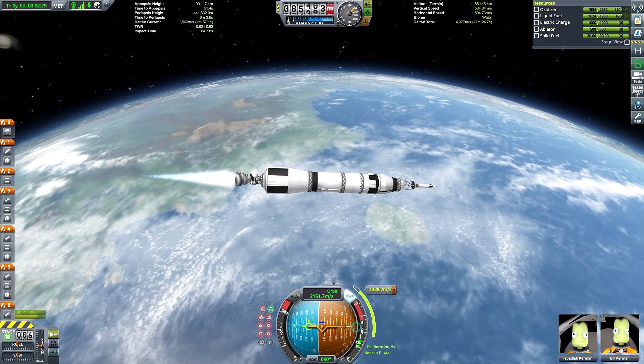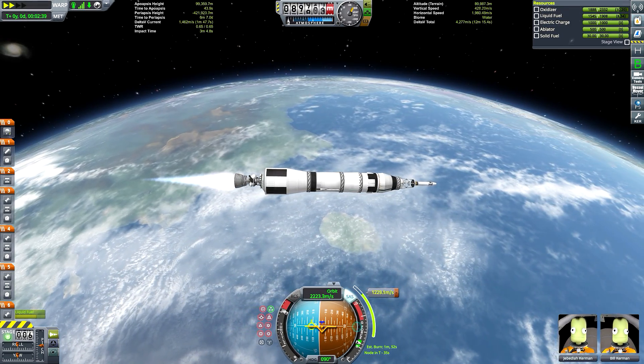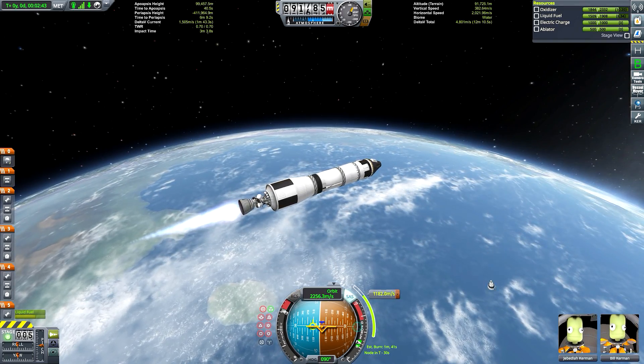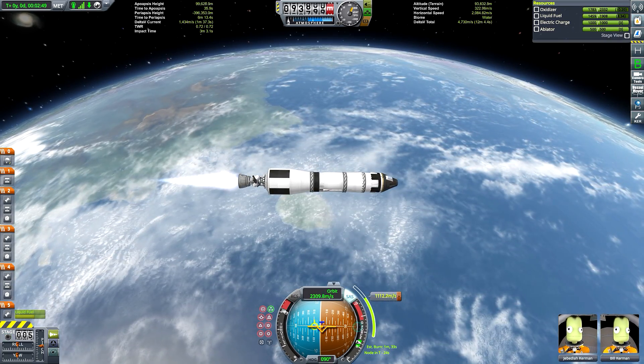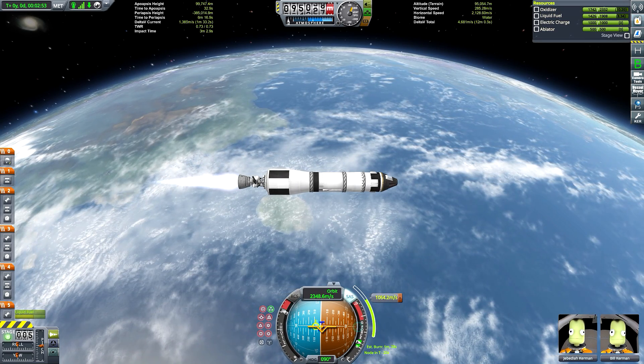Lunar orbit rendezvous consists of inserting a spacecraft into lunar orbit, followed by the deployment of a separate landing craft to touch down on the lunar surface. And then, once the astronauts had taken their selfies and done their Instagramming and all that, they'd re-embark the lander and ascend back up to meet the command pod again, at which point they'd reunite and begin the trip home.